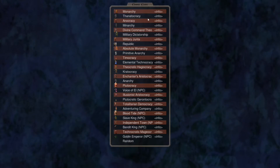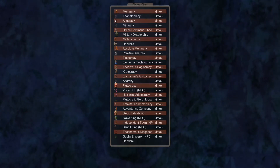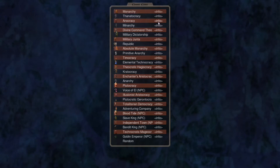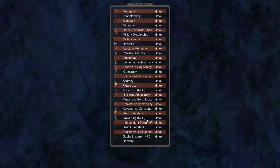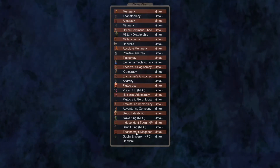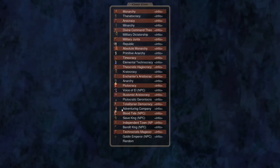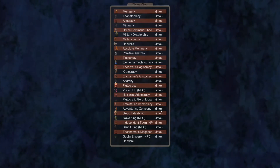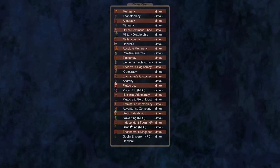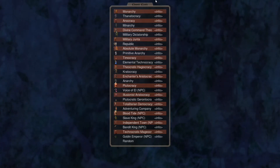Now you can see we have the monarchy, which is the equivalent of the baron; the thanatocracy, which I think is the dead guy; the anocracy, which is the one with the demonologists, and so on. Every single one of these types of governments is equivalent to one faction, and in this mod there are also additional factions you can play, like the slave king adventuring company.